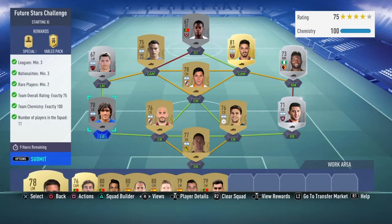The requirements you can see on the left hand side: three leagues minimum, three nationalities minimum, two bare players minimum, exactly a 75 rating — which I found quite awkward to get — and then 100 chem and eleven players in the squad, because there's no set slots.